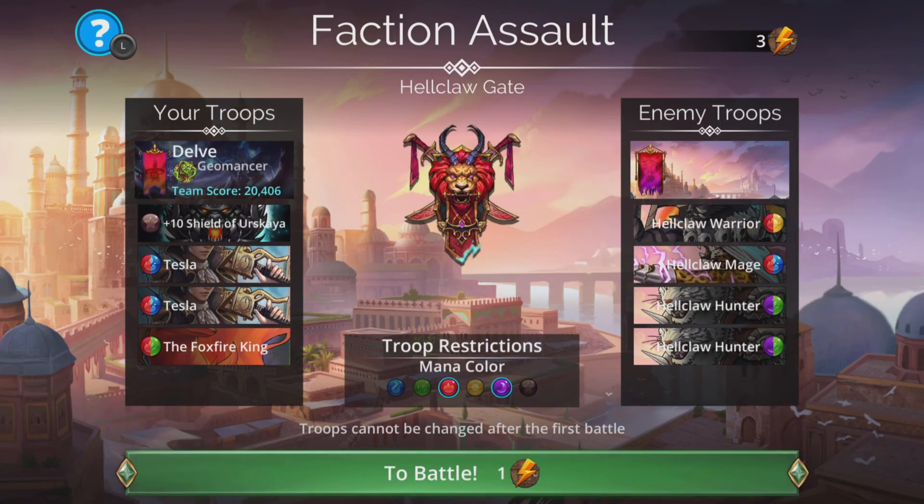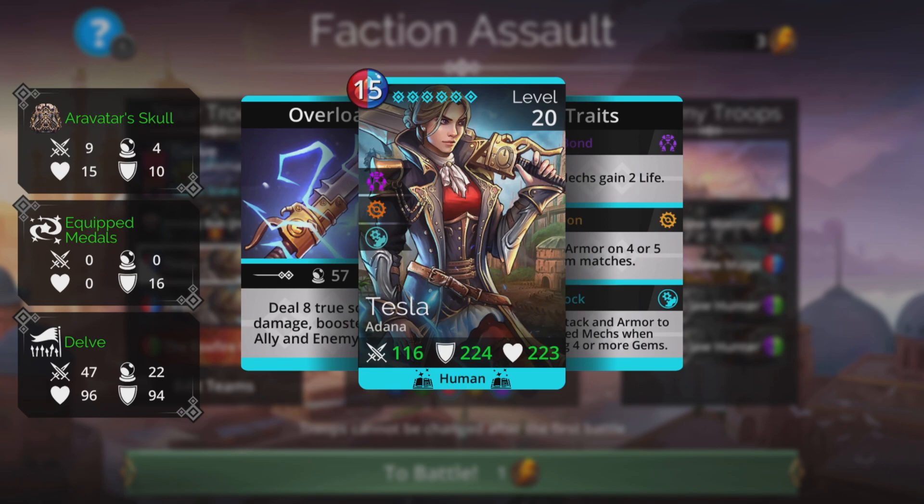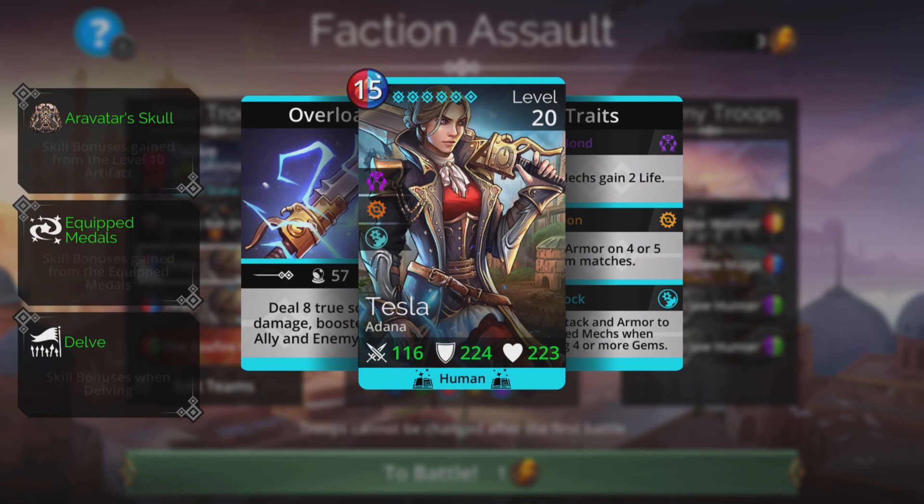I'm going to start with a Medal of Anu and two times Medal of Guard to boost up our power of Tesla. A lot of people know how good Tesla is — she's just almost impossible not to have her in a delve that's red or blue a lot of the time. She's just way too good.